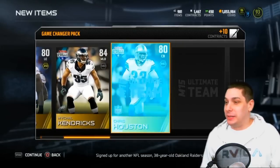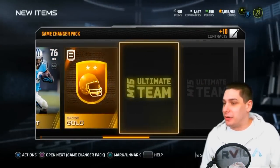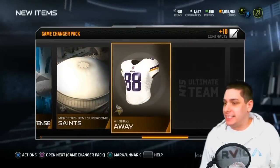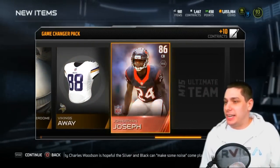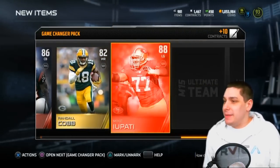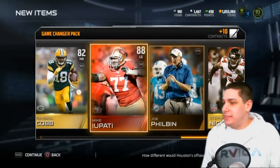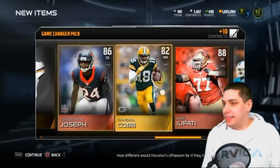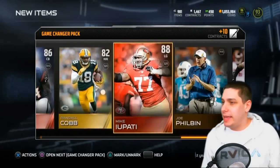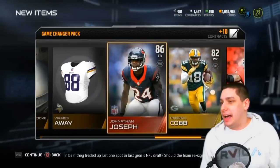I got all those elites in that one pack and that might have got me a little over-anxious. Gary Williams, Broncos offense. Oh my gosh — Jonathan Joseph. I saw red and was really excited for a minute. Randall Cobb, another elite — Mike Iupati, let's go! Steven Nicholas. So out of the gate these game changer packs have given us six elites or something like that, counting Cameron Wake and the three from the other pack. Not bad — we're getting some elites at least.